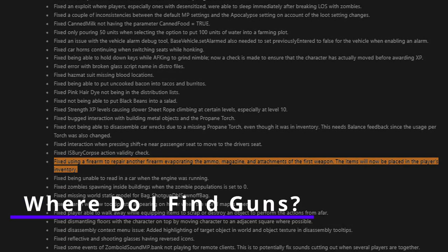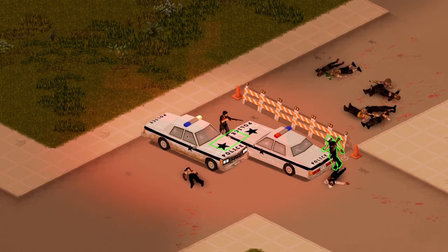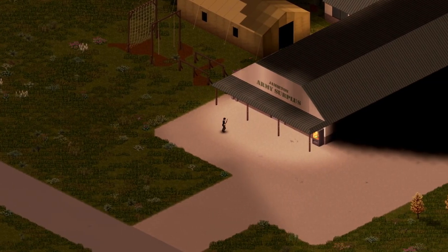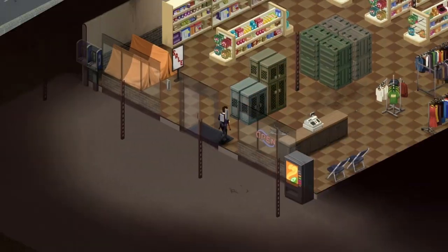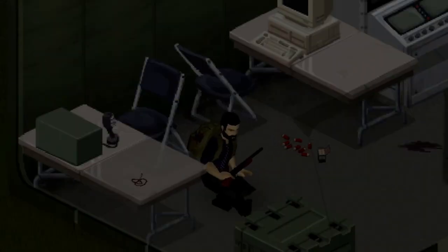Where do I find guns? Guns can be found on zombies, in random homes, and police vehicles are a highly visible early option. They can be found in great quantities in gun stores and military checkpoints. Note that different locations will favor or even exclude different varieties — a Louisville military checkpoint, for example, is not a good place to look for civilian or police weapons and ammunition.